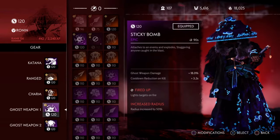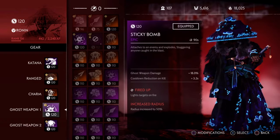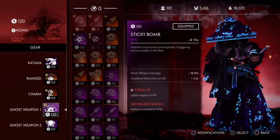For Ghost Weapon 1, you need to have Sticky Bomb. With Properties: Ghost Weapon Damage and Cooldown Reduction on Kill. For Perk you need to have Fired Up and Increased Radius.